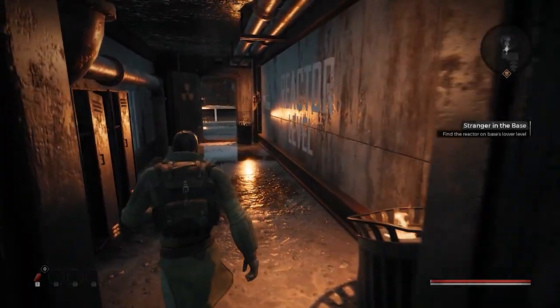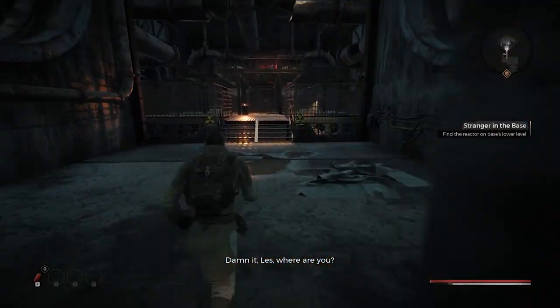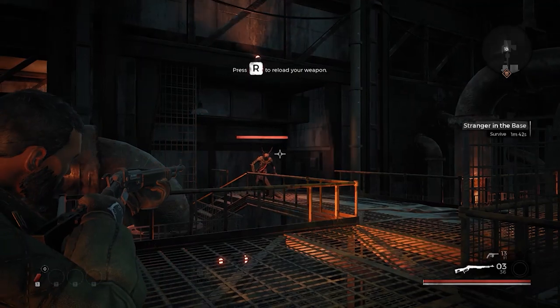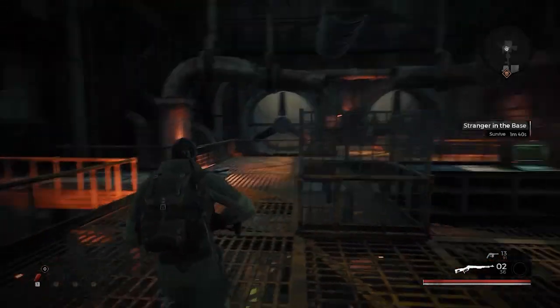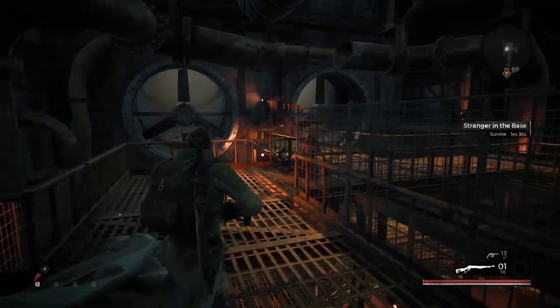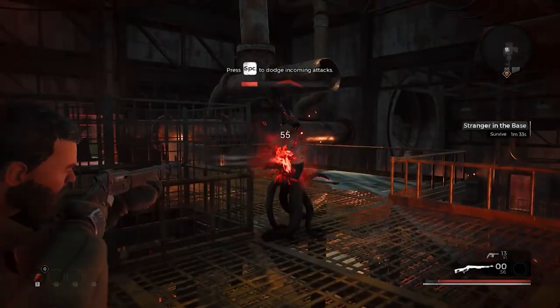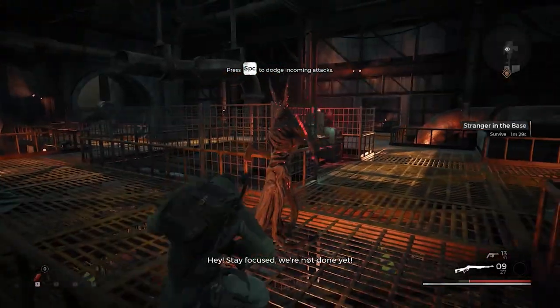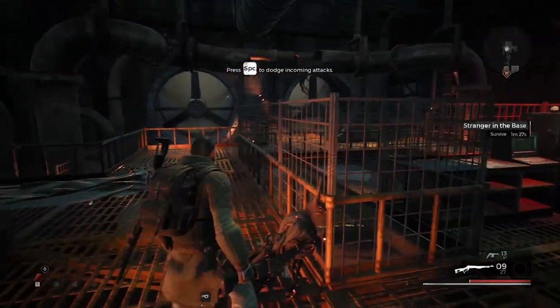When we first arrive at Ward 13, we are told to activate a nuclear reactor which powers it, and here we are given our first hint of the lower levels. Though we are told not to go beyond, as Root makes the lower areas of the ward an unsafe place. If we investigate further, the area is locked off and requires a keycard. We can find the keycard at the Founders' hideout in the main world, stashed among some research papers and a letter.